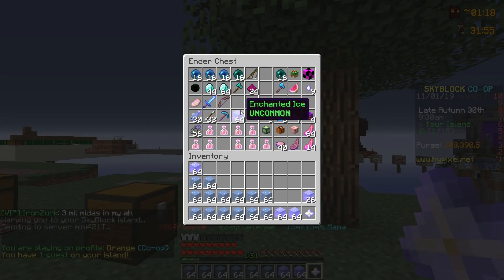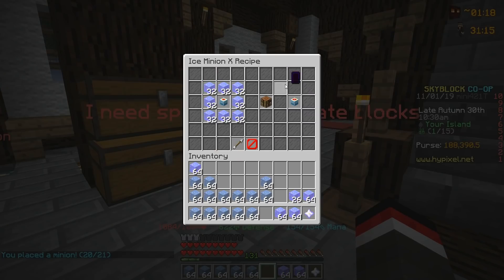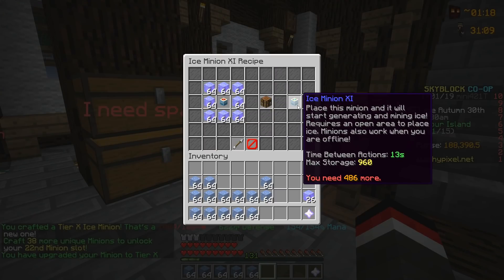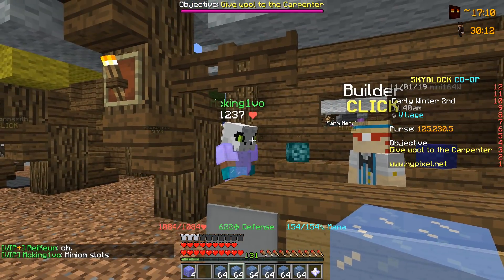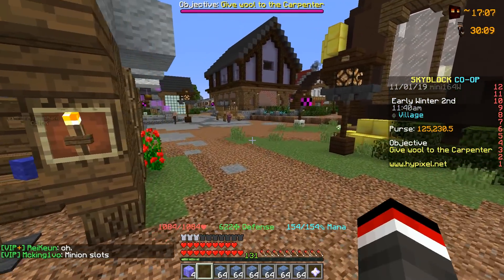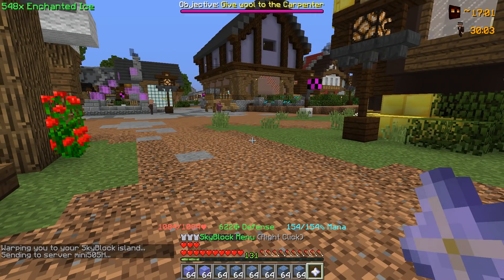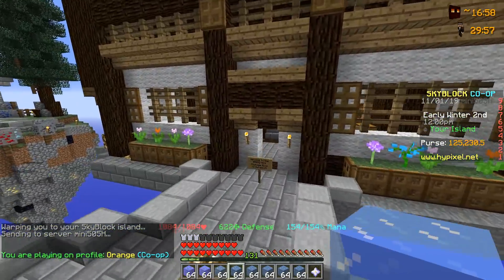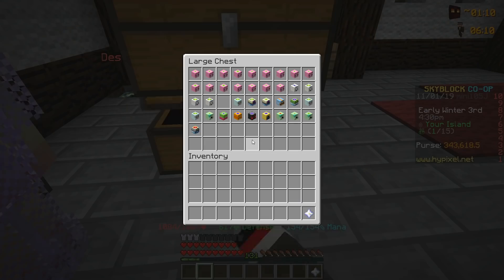The next minion we're going to upgrade is the ice minion. Heading back to the private island — if we go into our ender chest we have four stacks of ice. Let's upgrade this ice minion to tier 11. Placed it down, upgrading to tier 10, and it will take another eight stacks of enchanted ice to hit tier 11 — which is completely easy and very cheap. Shoutout to mocking1v0 for helping craft some enchanted ice. We now have eight stacks of enchanted ice and boom — that's the second tier 11 minion upgraded today!